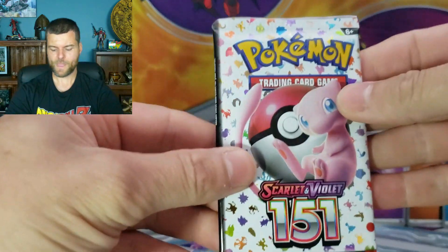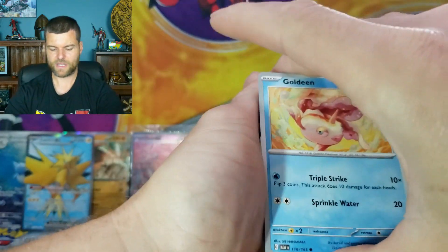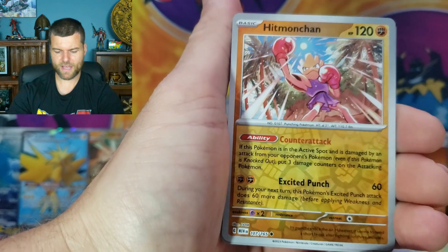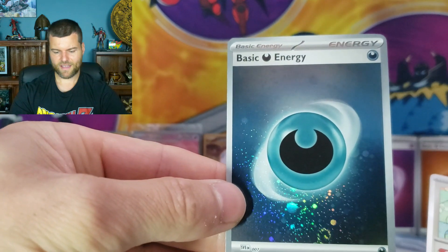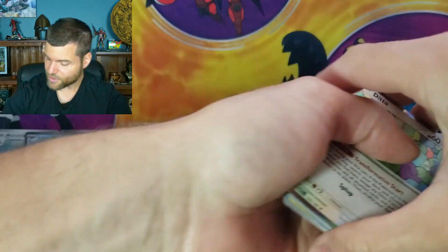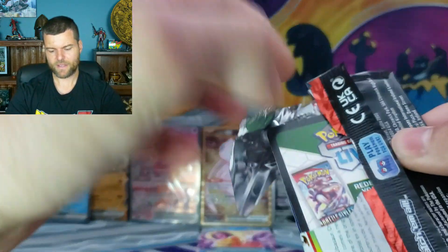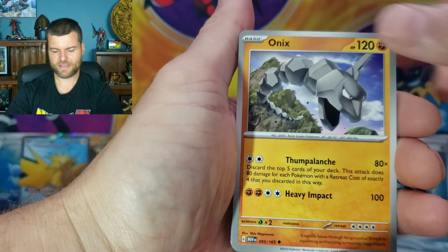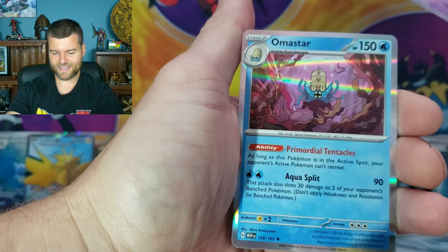We're not out of the woods yet — we can get it! Goldeen, Weepinbell, Ghastly, Paras, Magneton, Nidoqueen, Victreebel, Hitmonchan, Growlithe — and Ditto Hollow Rare, and another swirl, not too bad. Alright, we're down to our last pack. The Wartortle was probably the best pull so far. Last pack, last chance at the god pack. Poliwag, Pikachu, Farfetch'd, Onix, Dragonair, Seadra, Kadabra — and Hollow Omastar. And nothing else there.